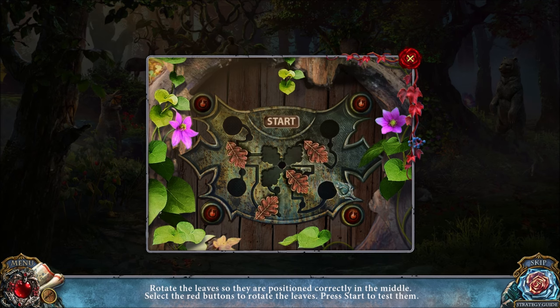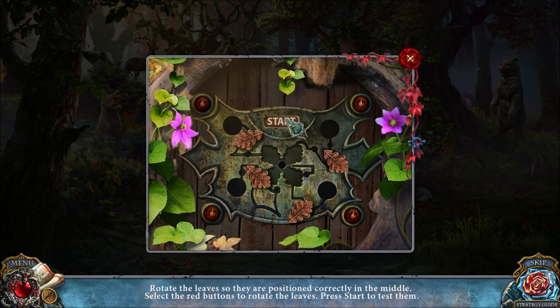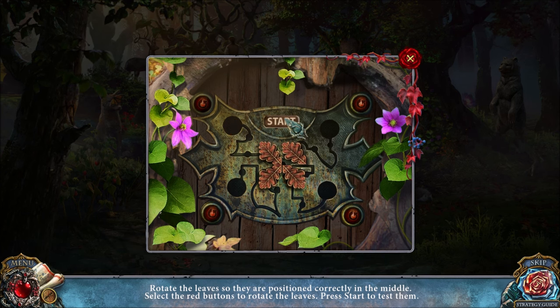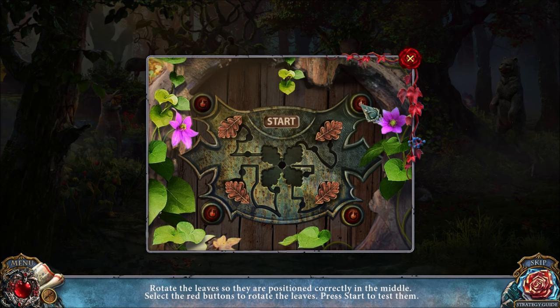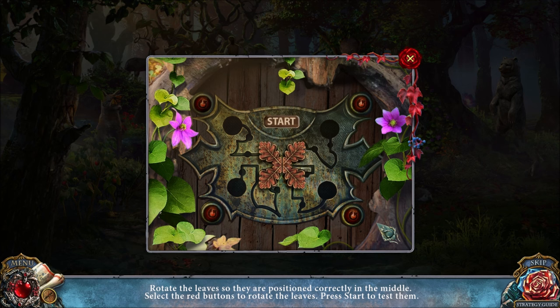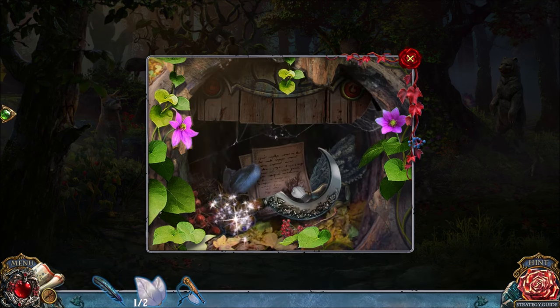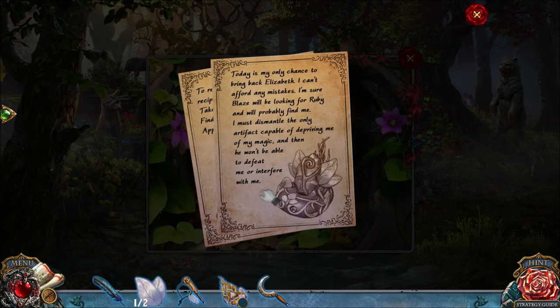THE BOTTOM TWO LOOKED GREAT, BUT THE TOP TWO STILL DON'T LOOK GOOD, SO I'LL ROTATE THE TOP TWO AGAIN. IT LOOKS LIKE THE UPPER RIGHT-HAND ONE NEEDS TO BE MOVED ONCE MORE, SO WE'LL TRY IT ONCE MORE. AND NOW THEY'RE ALL IN THE CENTER IN THE RIGHT SPOT AFTER HAVING ROTATED THE CORRECT NUMBER OF TIMES. THAT'S PROBABLY THE MAGIC SICKLE.